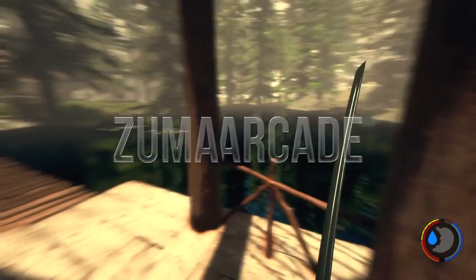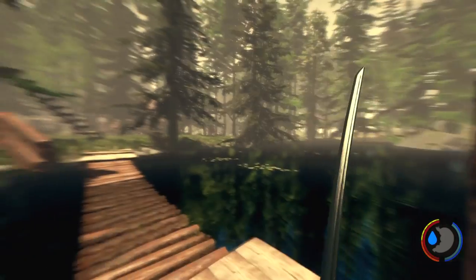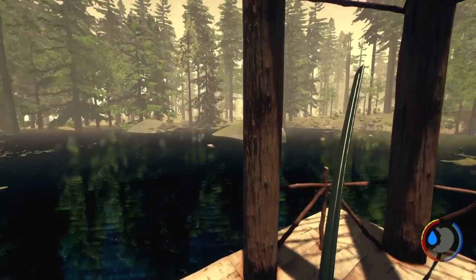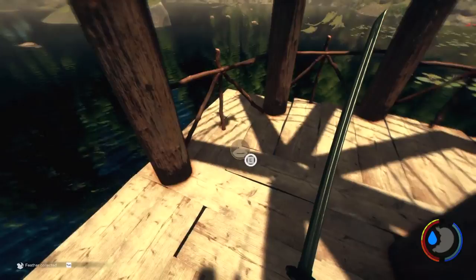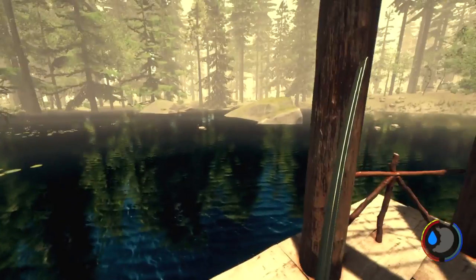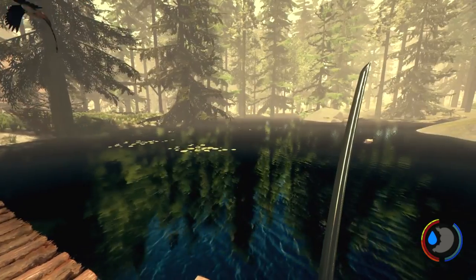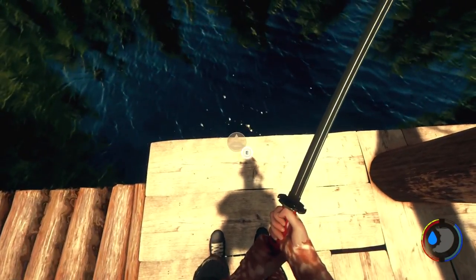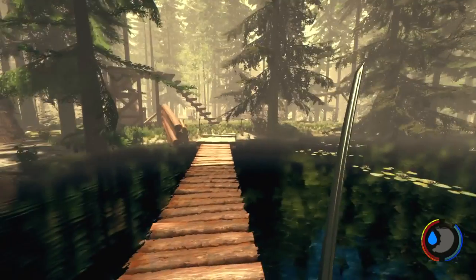Hello guys, this is Zuma, welcome back to The Forest where we have Virginia with us. She was just spinning around but she's moving - let's keep an eye on her. So in this episode, what we're going to do is make a tree bridge going from this lake gazebo to a platform attached on that rock over there.